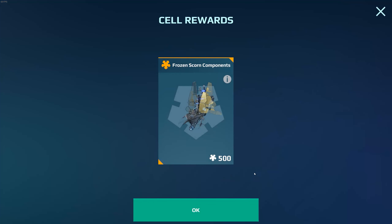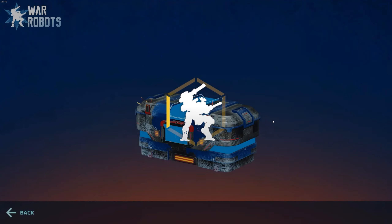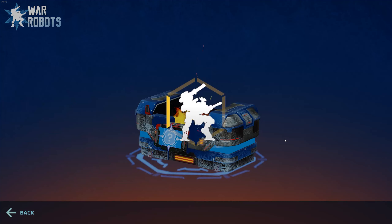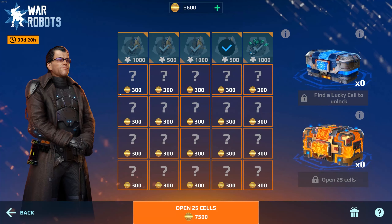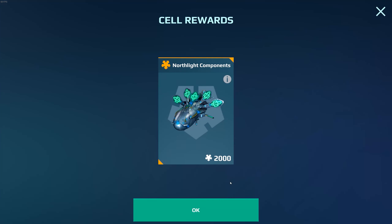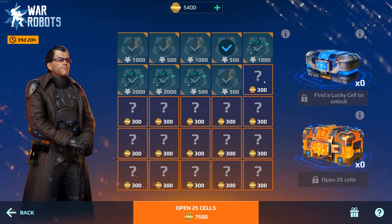The event chest is the best way to get the newest and most powerful equipment in the game right now. If you don't want to spend too much money on the event chest, you can wait until around the end of each event so you can buy more coins at a much cheaper price. The silver token is used to open event chests for the newest robots, weapons, titan weapons, and mothership items.